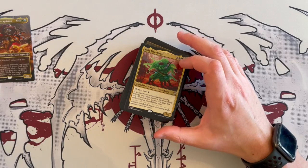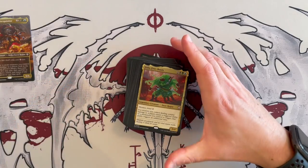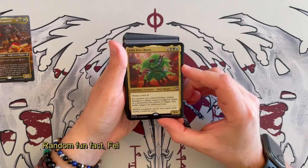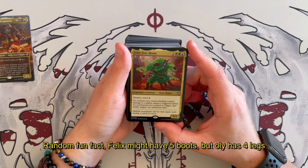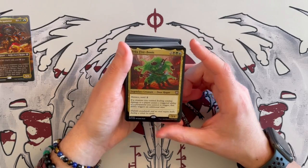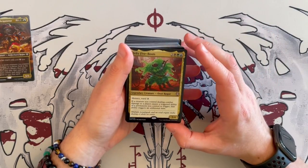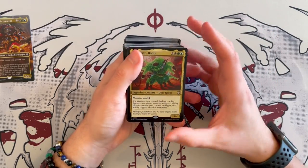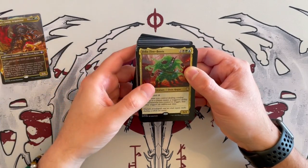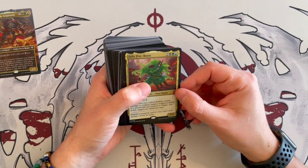I like this commander a lot. Now let's have a look at what I call the general, which is Felix Five-Booths, which we've seen before in our unboxing for the Collector Booster Box. This is a 5/4 Izzet Rogue. It has Menace and Ward 2. Menace and Ward 2 on a 5/4 is very annoying. And if a creature you control deals combat damage to a player and causes the triggered ability of a permanent you control to trigger — like this one, or Tiny Bones, anything like that — that ability triggers an additional time.